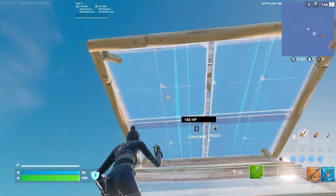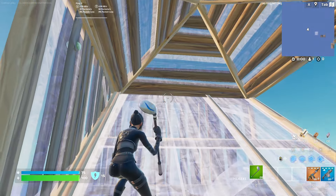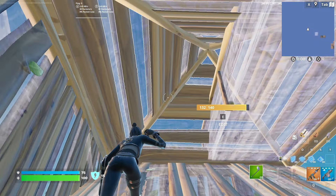Start with a cone floor double edit. Swing high walls around you with a cone on top. Jump, reset and flip your cone. Then set up another double edit and repeat.